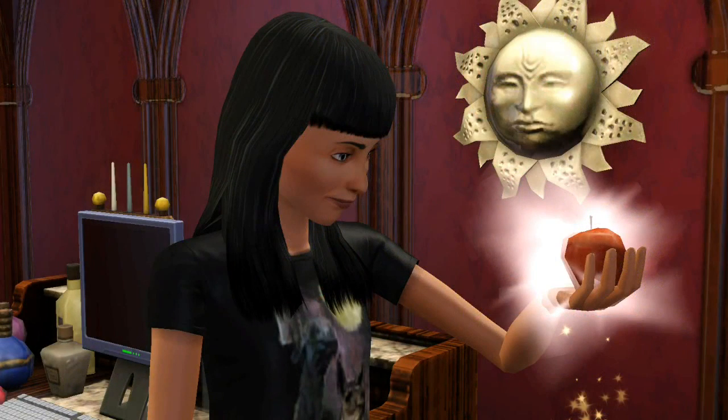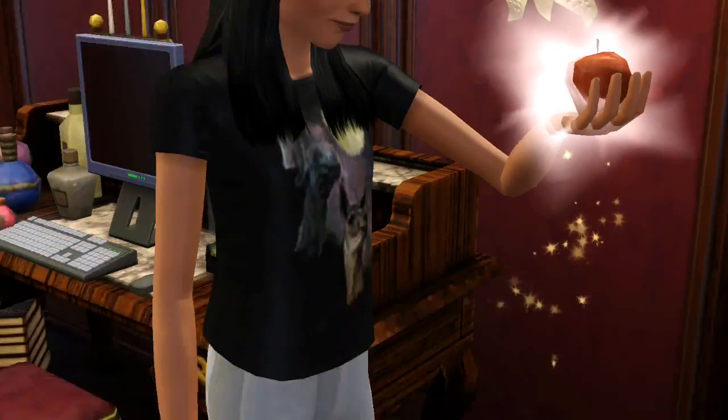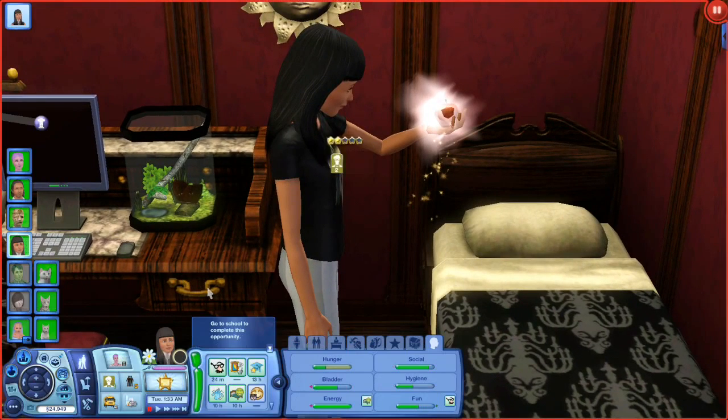Hello everyone, and welcome to The Sims 3 North Star Family — our supernatural legacy family where we have some pretty awesome magic going on in Sleepy Hollows, an absolutely amazing magical town where the North Star family has settled in for Generation 2 with their many magical children. We are here with the heiress of the family, Arielle, who just woke up in the middle of the night wearing her three llamas howling at the moon t-shirt and wanted something to eat. So why send her up to the kitchen when we could just have Arielle conjure herself up an apple?